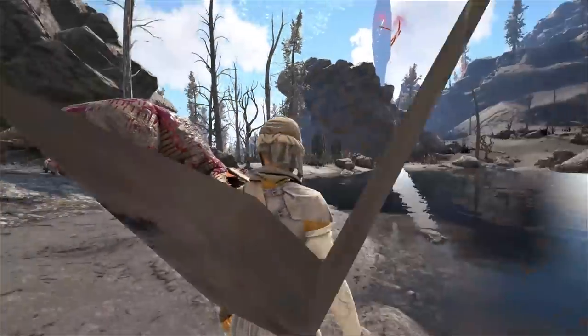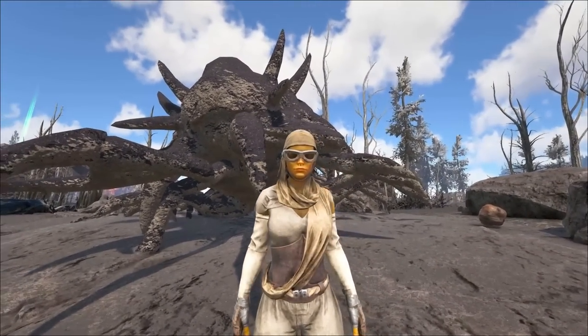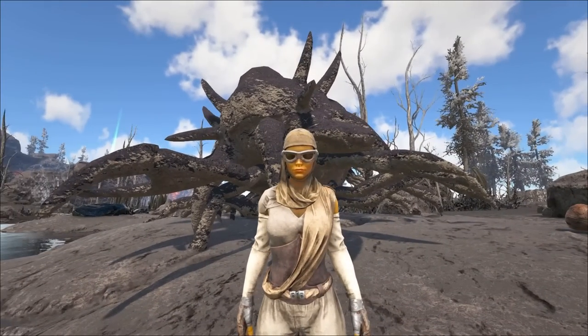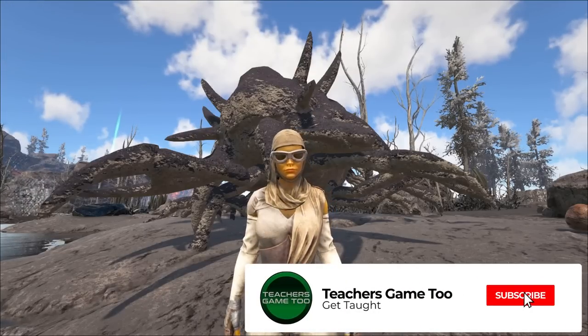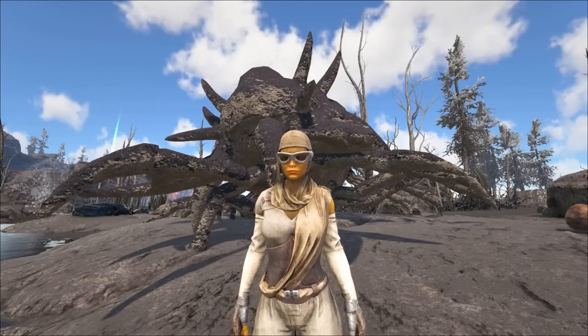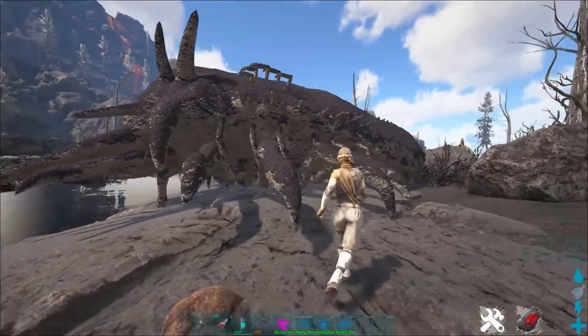Yo guys, what is up? It's Teach here coming at you again with another video. We are over on Fjordor and I have an awesome little hack for you. Basically, you can get a never-ending supply of Death Worm Horns without ever risking anything. It's pretty simple actually — all you need is a Doodicarus and to find these bad boys.